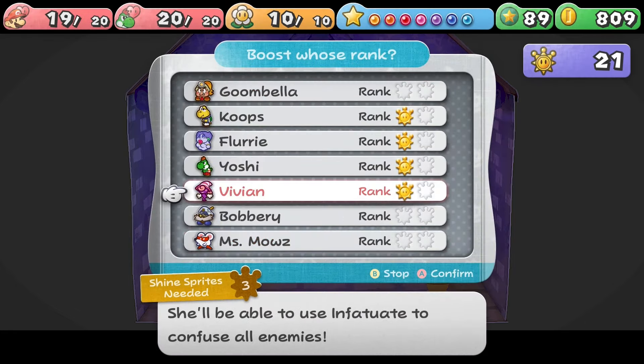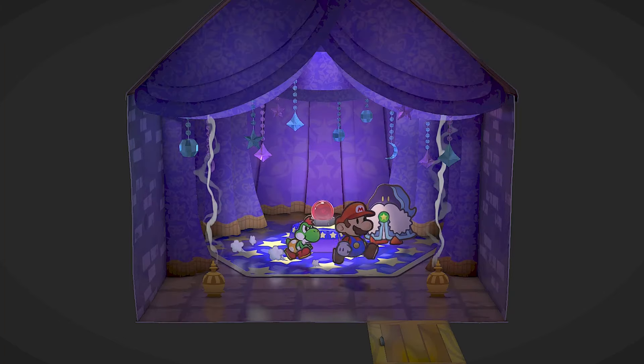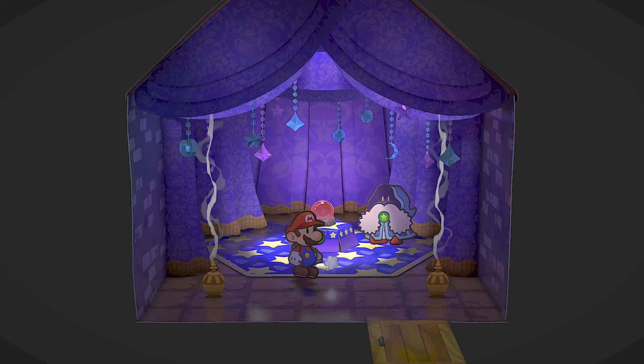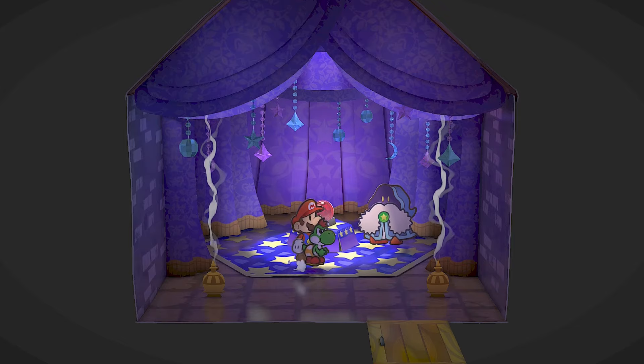And there you go, that's how you get rank two power-ups. Hopefully it's helped you out in your playthrough if you're stuck. Maybe you forgot — it isn't really a hidden location, but maybe you don't understand the hint.